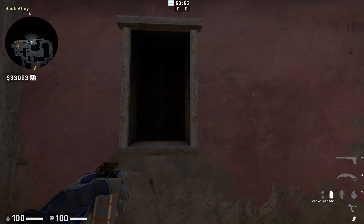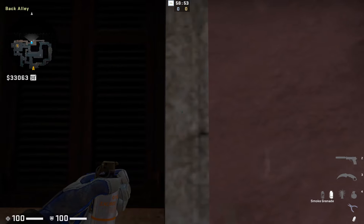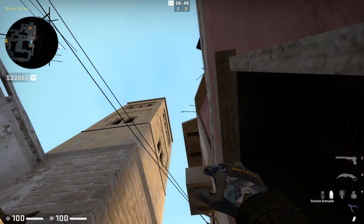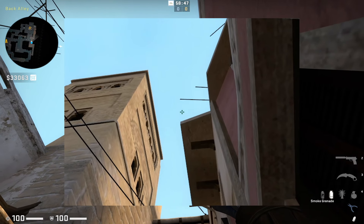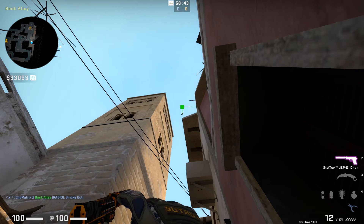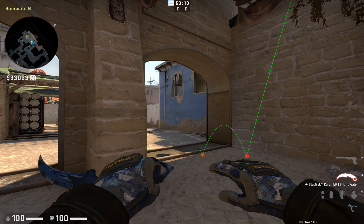The simplest smoke I have for you today is an arch smoke that you can throw from the back alley. Just line yourself up on the right side of this window, look up, and aim between this stick and the corner of this ledge. With your crosshair in the middle, throw the grenade whilst standing still, and this will smoke off the arch to help your push.